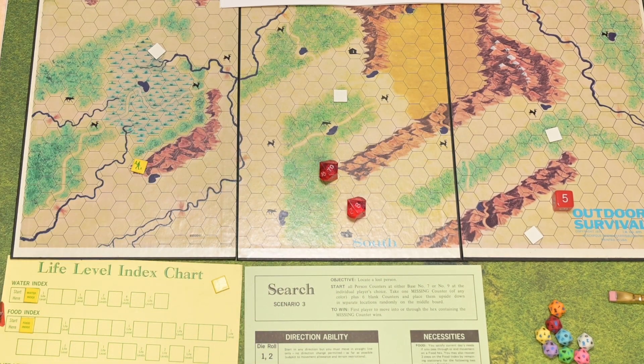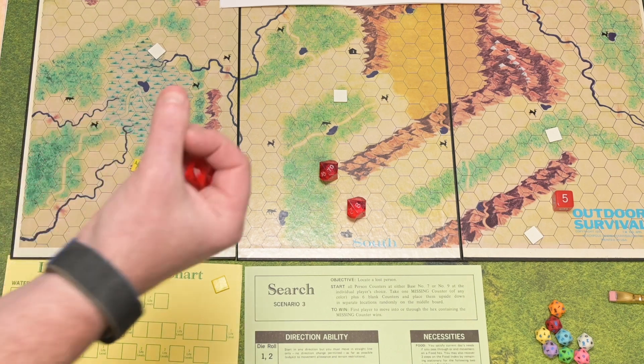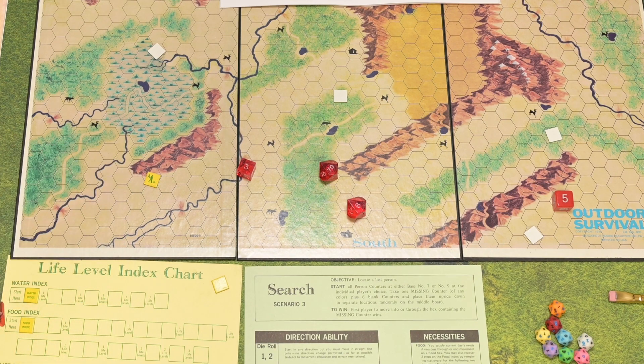78 — we did not avoid the rock. The way this works is, using the pursuit rules, no matter what happens, as soon as that occurs we roll a d6 to determine the random direction we're going to move. 3 — 3 is this way, which is into this water hex, which is nice. Normally water and food would go down, but since we actually went into water, we're good there.